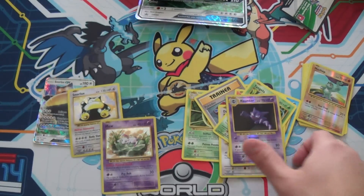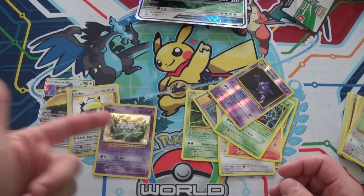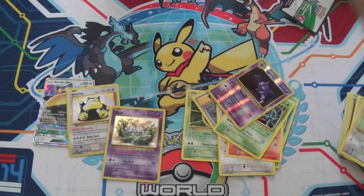Yeah, you guys are gonna have to remind me what this Mew is from. I like that — and a reverse Haunter. I'm a fan of Haunters and Gengars. We pulled crap except for the Mew — even if it's not really worth anything, I like the art. I have a newer version of a card I already have. Hope you guys enjoyed — I will see you in more videos, but until then, Body Slam!